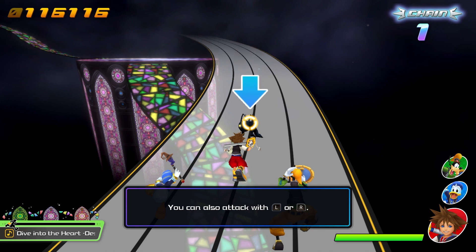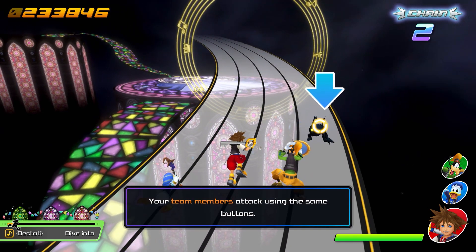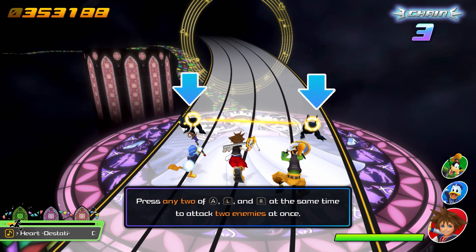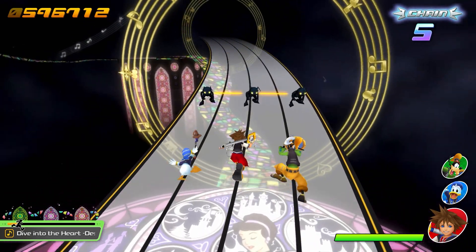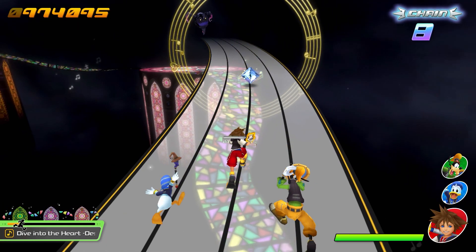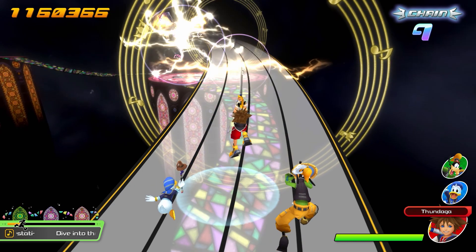You can also attack with L or R. Goofy just went forward — your team members attack using the same buttons when they move forward. Press any two of A, L, and R at the same time to attack two enemies at once. Oh, now there's three — so we gotta do all three at the same time to attack three enemies at once. Nice! And there's a little crystal — activate the ability crystals with X to use a special skill or magic!